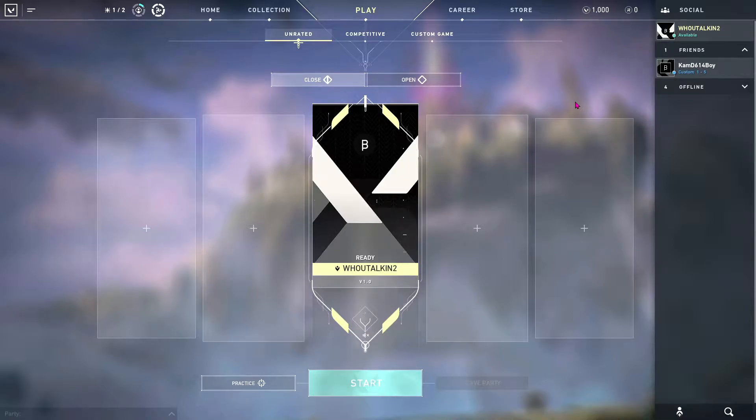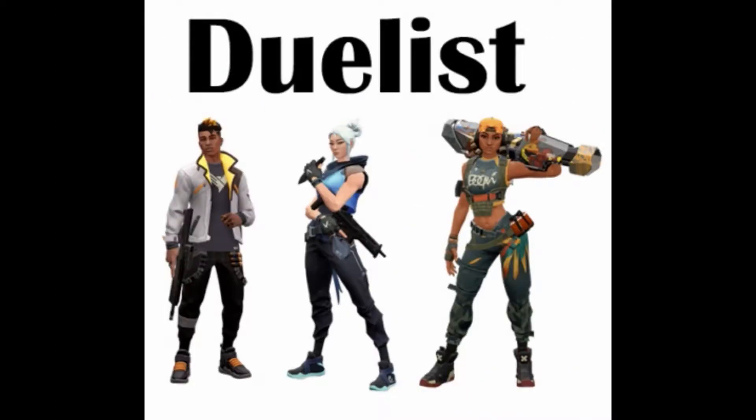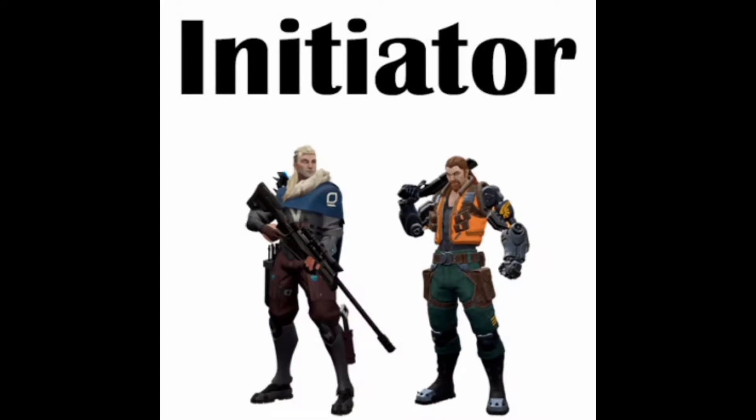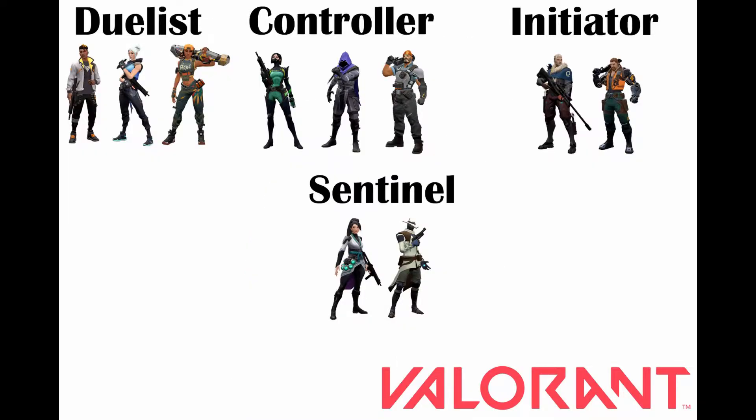In Valorant there are four different archetypes for each agent. First are Duelists — self-sufficient fraggers who their team expects to get high frags and seek out engagements. Next are Controllers — experts in slicing up dangerous territory to set their team up for success. Initiators challenge angles by setting up their team to enter contested ground. And Sentinels are defensive experts who can lock down areas and watch flanks on both attacker and defender rounds.